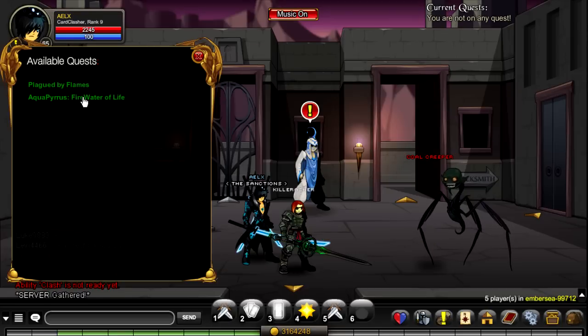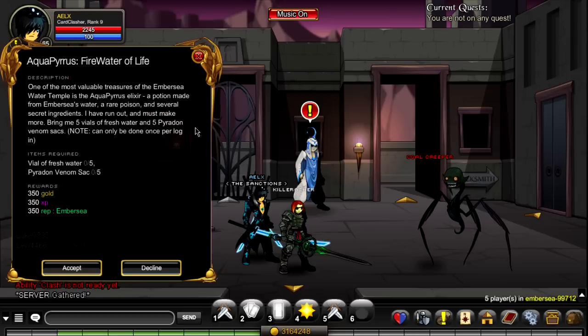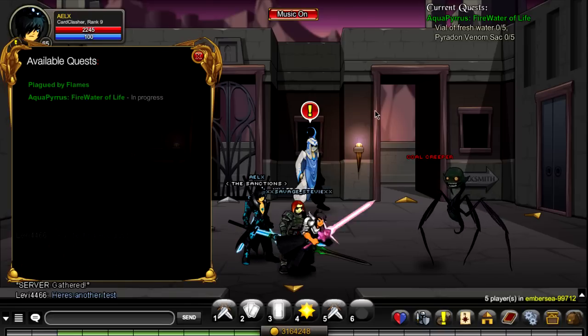The next quest after that is called Awkward Pierce — the Fire Water of Life. This one you have to defeat the Paradons again, and this one can only be done once per login. You also need some water, so I'll show you guys where to get both of those right now.